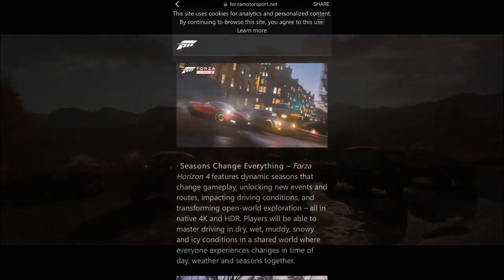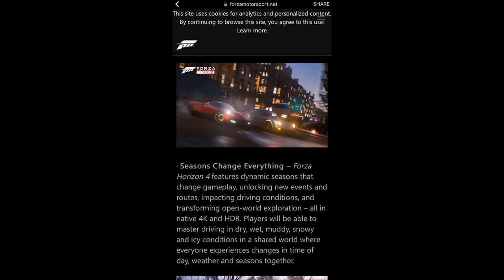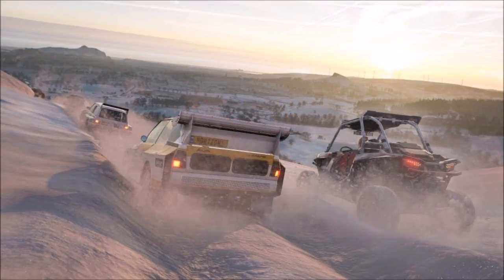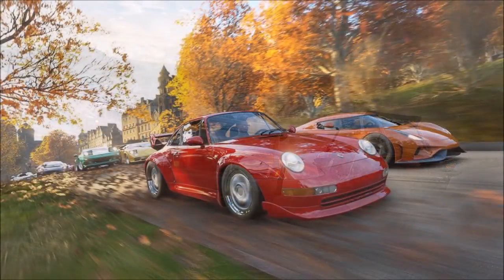The first feature is dynamic seasons that change across Forza Horizon 4 — we've got winter, summer, spring, and autumn. All of these different weathers and seasons will dramatically change the game and your gameplay experience. For example, if it's snowing it's going to be really icy, and it will change how your car handles and the traction — the same as when it's wet and muddy.